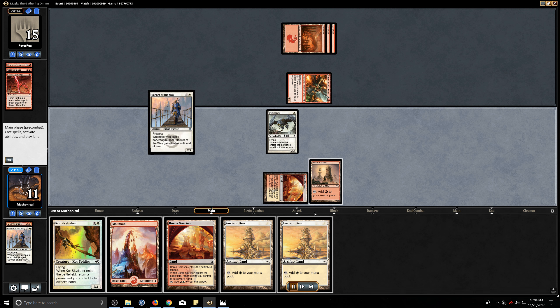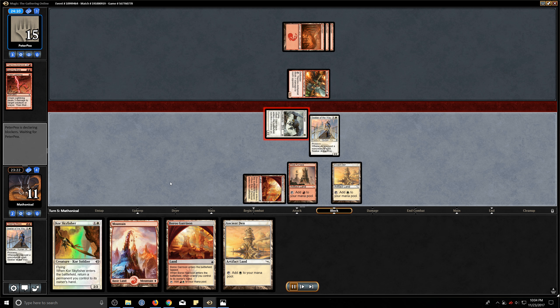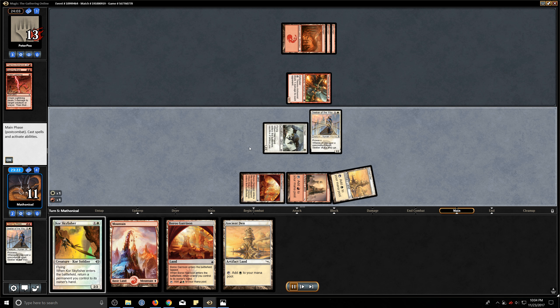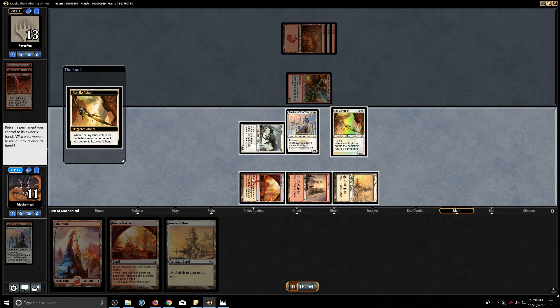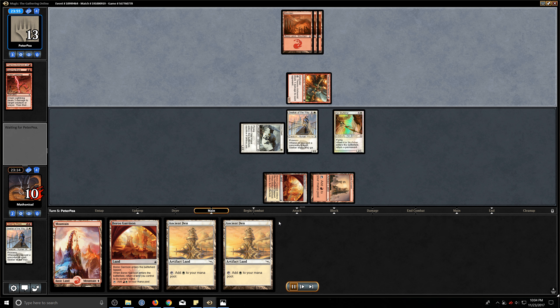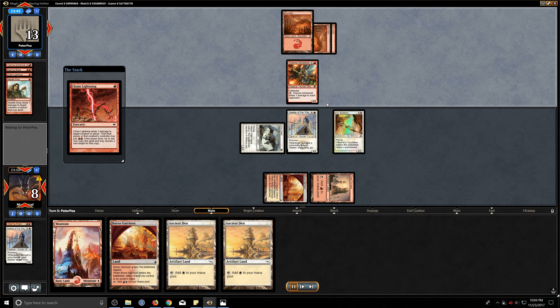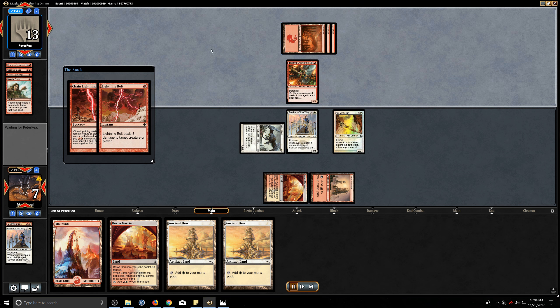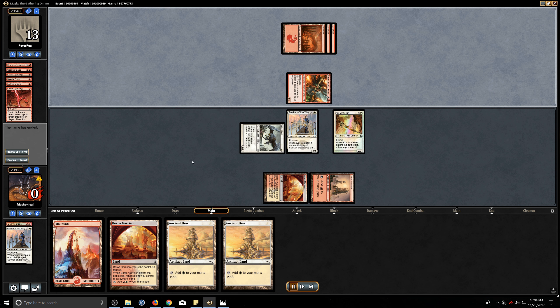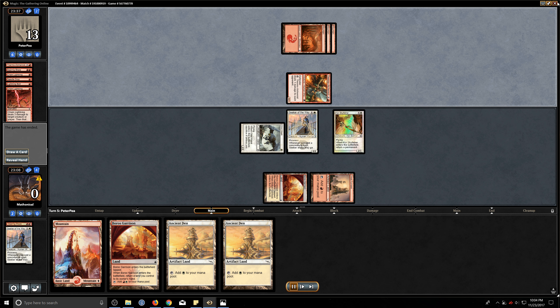Unfortunately drawing more lands isn't that great. We need to apply pressure and get rid of this Thermal Alchemist. We're just going to do what we can by getting in some damage and getting in as many creatures as we can. It's a little unfortunate with how many lands we've drawn, but we're very likely dead because he's been able to untap twice with Thermal Alchemist and he's just going off with a bit of a nut draw for burn. And sure enough we are dead. That's what happens when there's an unchecked Alchemist on the field.